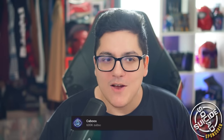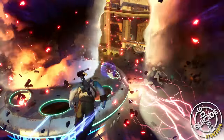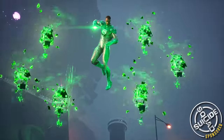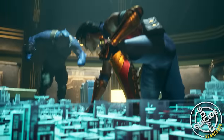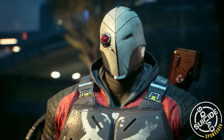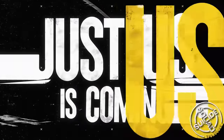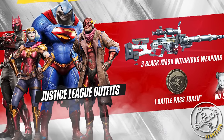That wraps up a ton of Easter eggs and things you might have missed roaming around the streets of Metropolis in Suicide Squad Kill the Justice League. I know I didn't find every single one — let me know in the comments if there were any I missed and if you'd like to see a part two. Thank you again to WB Games for sponsoring this video. Suicide Squad Kill the Justice League is a third-person action shooter set in the DC Universe five years after Batman Arkham Knight. Play as Harley Quinn, Deadshot, Captain Boomerang, or King Shark, and the game is out right now with a Deluxe Edition available for Justice League-themed outfits, three Black Mask-themed notorious weapons, and more. I've been Caboose — I'll see you guys later.